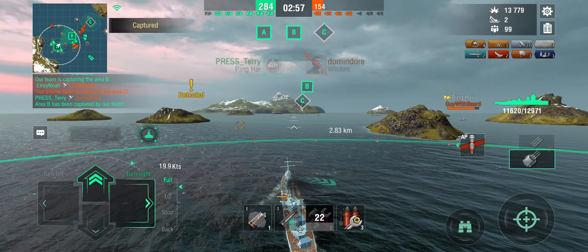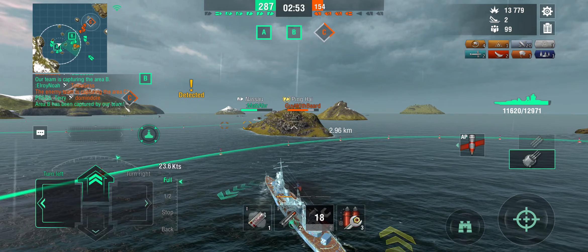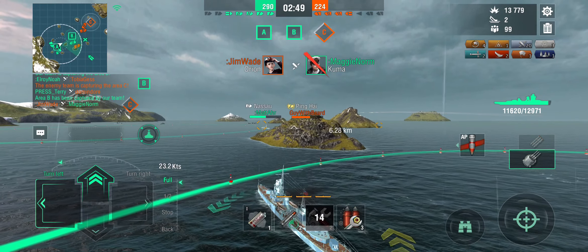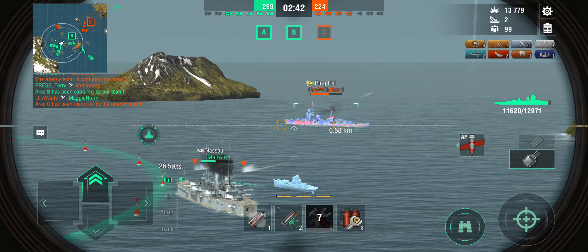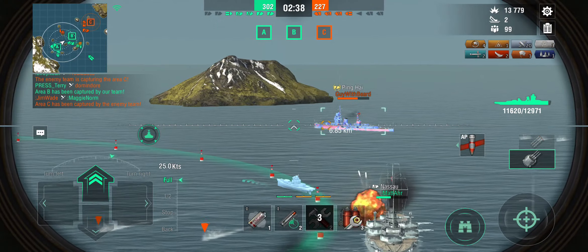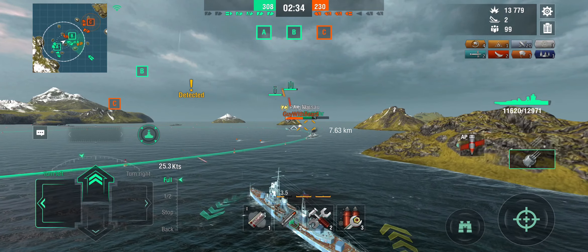He has landed a couple on the friendly Ping Hai, I believe. That leaves the enemy Ping Hai over there. We are holding two of the capture circles and we are a kill ahead — that looks relatively promising. He is sending torpedoes at the Nassau. Nassau obviously dodged because it's a bot. So we do have to watch out with these torpedoes because they have long range, but we know that.